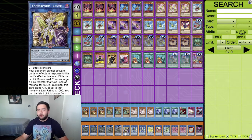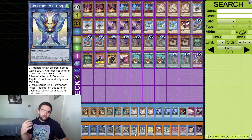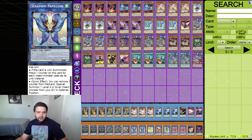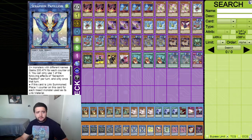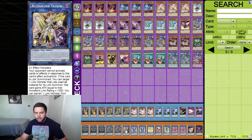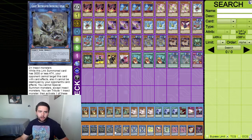Playing Access Code Talker as another link four option. Also Seraphim Papilionina - a link three: if this card is link summoned, place one counter on it for each insect monster used for its link material. Quick effect: remove one counter to special summon a level four or lower insect. Unfortunately each effect is once per turn so you can't do both in the same turn, but it's a good generic link three to go into if you want to access Code Talker while getting around the insect-only special summon restriction.